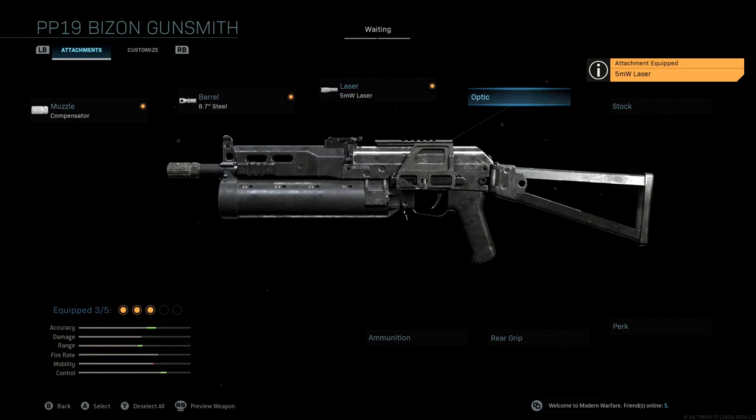We're not going to be using an optic. I decided to take the optic off this class setup — I don't think it's necessary. The PP19 has great iron sights and is fairly accurate, so running that optic is really just going to make us lose more aim down sight speed, which we really don't want to do. So we're keeping that off.